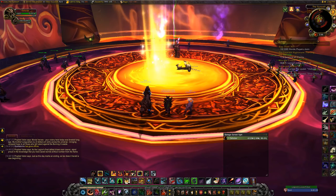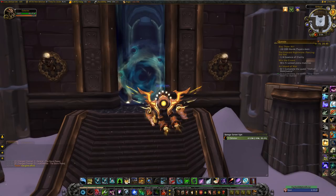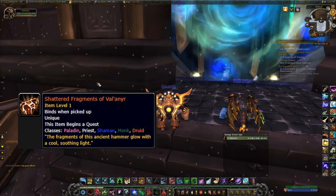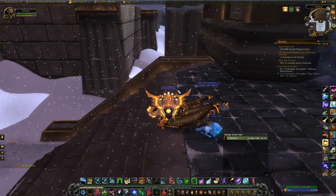In Wrath of the Lich King, we're at Ulduar for the legendary Val'anyr, Hammer of Ancient Kings. There's a fairly lengthy process to get it — I made an entire dedicated video which will be linked in the description. Essentially you need to collect 30 Shattered Fragments of Val'anyr that have a chance to drop from bosses, and then complete some additional steps. Paladins, Priests, Shamans, Monks, and Druids can get this mace.